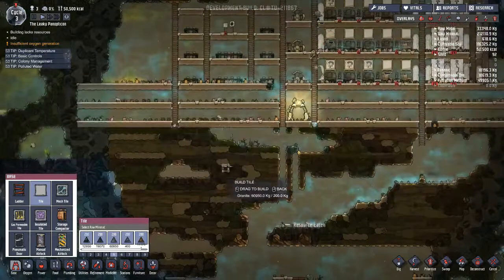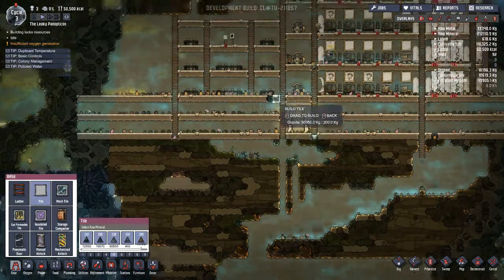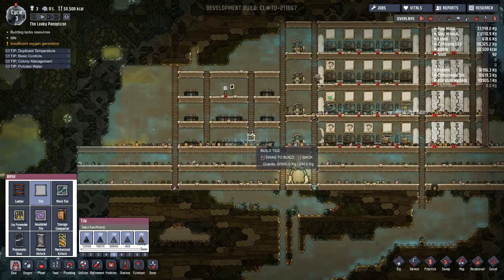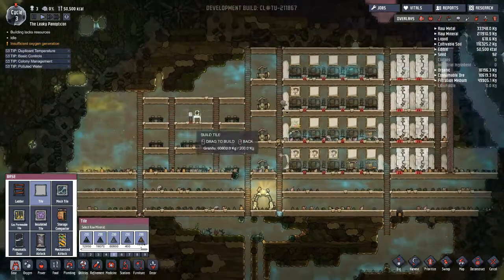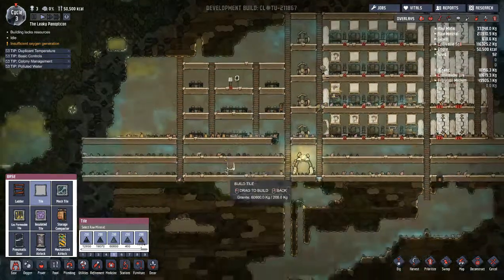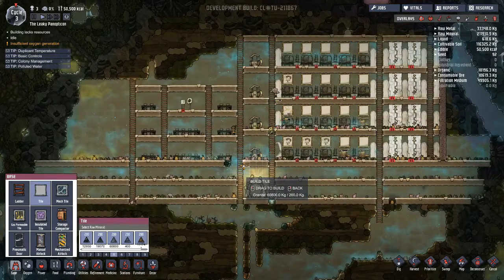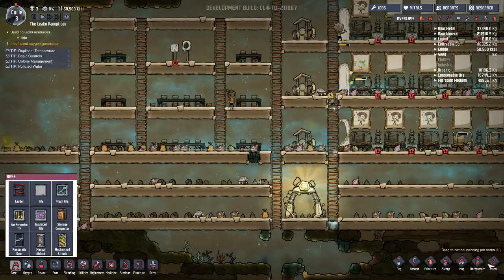I was thinking we could do our farm here. So maybe we should have the fridge down here and then the mess tables on top. What do you guys think of that? That might be best. Yeah, I think that'd be best. Let's do it.